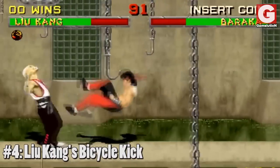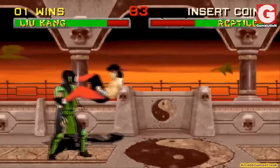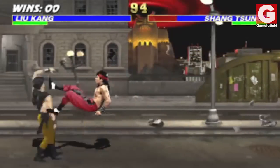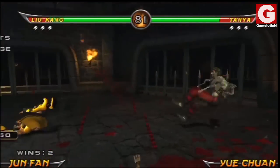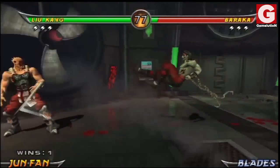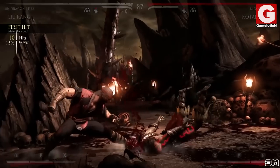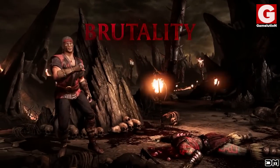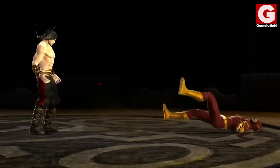Number 4: Liu Kang's Bicycle Kick. This move has been Liu Kang's signature move ever since Mortal Kombat 2, and it just seems to get better every single time. This move consists of a series of multiple kicks that Liu Kang connects to his opponents, which he can easily use in his combos to increase the damage inflicted. He uses this move in his brutality to crush his opponents' head, and to kick them mercilessly in his cold-blooded fatality.